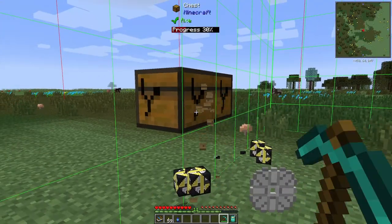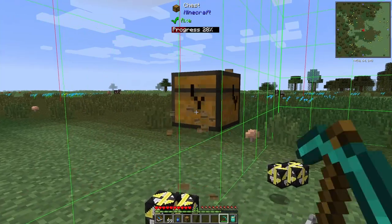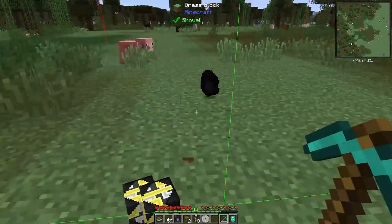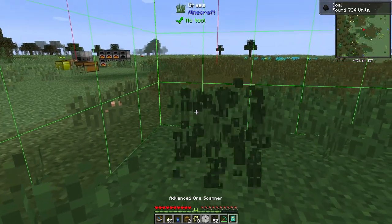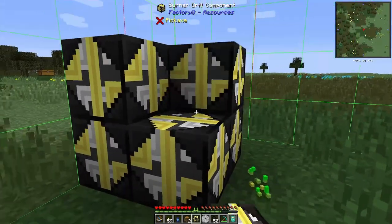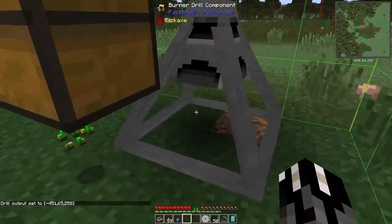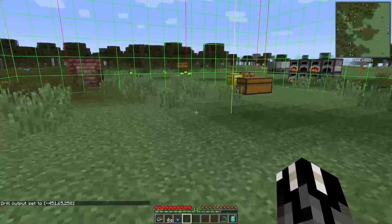I should have grabbed my axe too, but this will do. There we go — so now if we go over this chunk here there's more coal, so that's good. Just clear that up. Right-click on you, put some chests down — that and that — and now you can make me more coal.